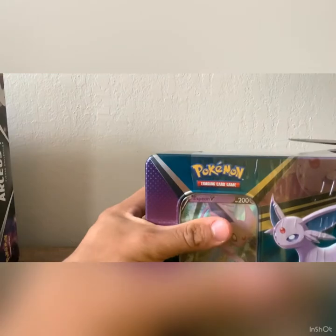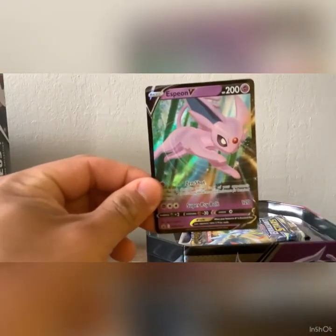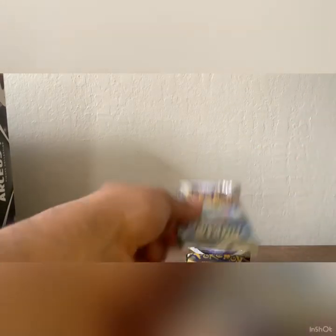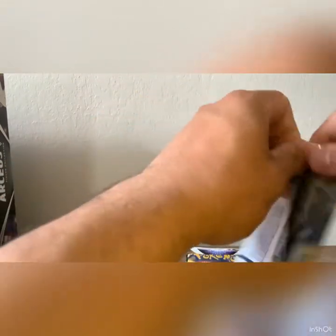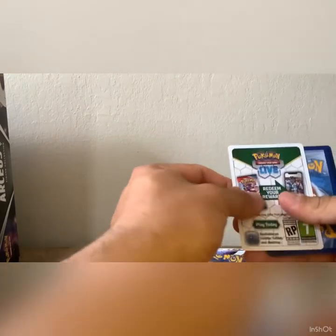Alright, let's get into this next one. Beautiful — that's Espeon V. Code card. Nice little assortment. Brilliant Stars. Alright.